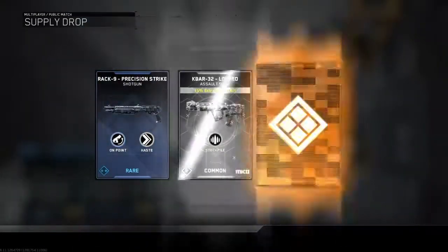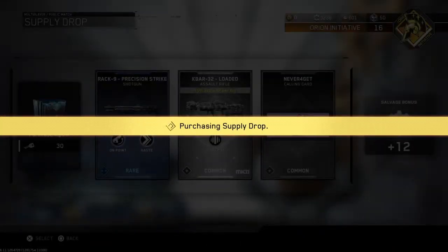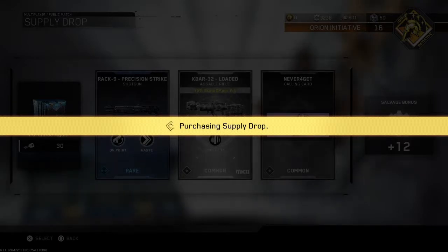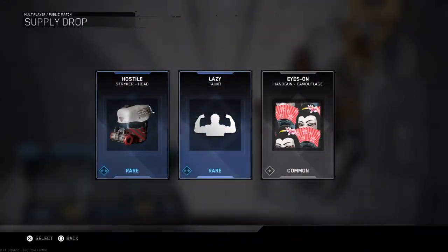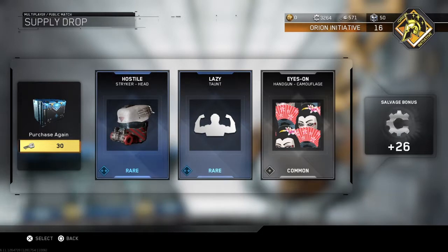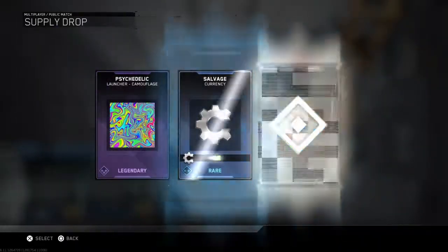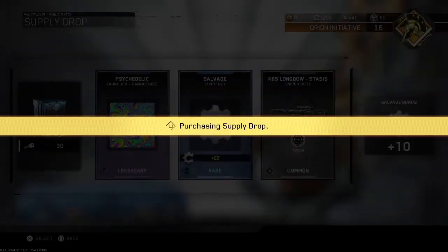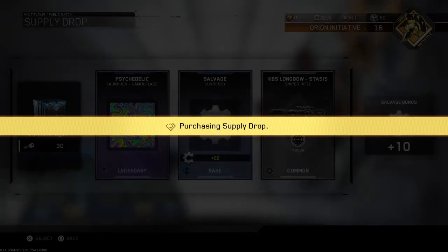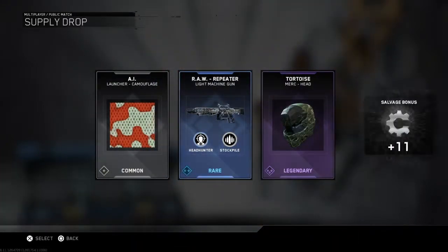Last time I opened supply drops it was probably near around the beta. So I'm opening these today. I don't really know what's good or bad, but if I see anything that I like I'll be happy — you don't get everything you want in life. I keep getting launcher camos; why am I always getting launcher camos?